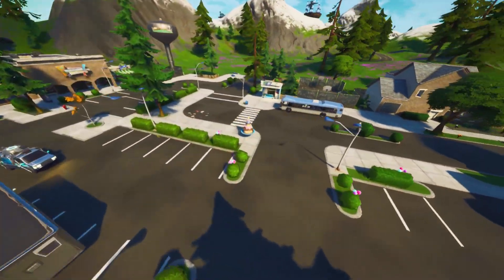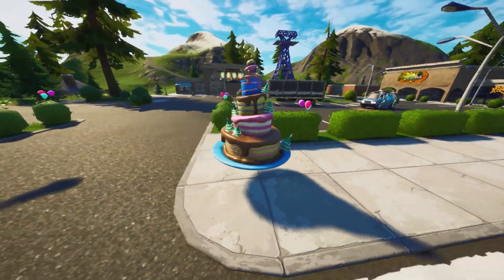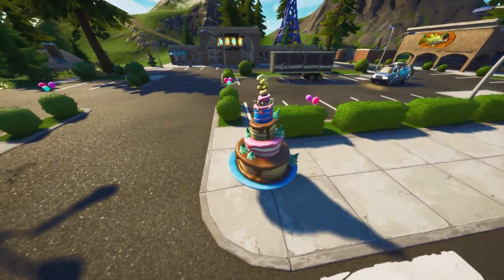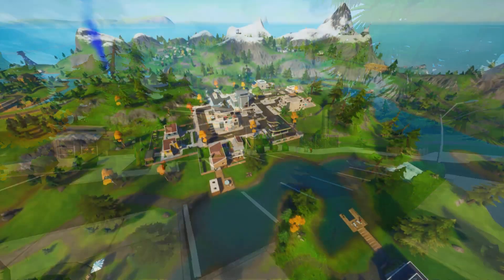The next one is going to be located at Retail Row, and this one is right in the center of Retail Row at the car park at the top. You guys can see here — this is your next birthday cake. Just go to the center, go up and dance next to it.